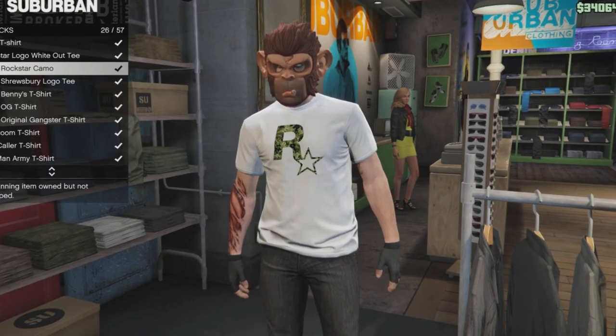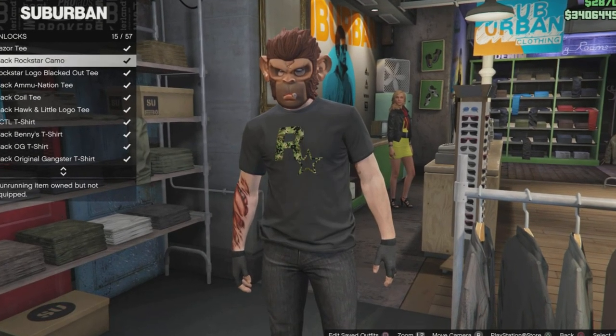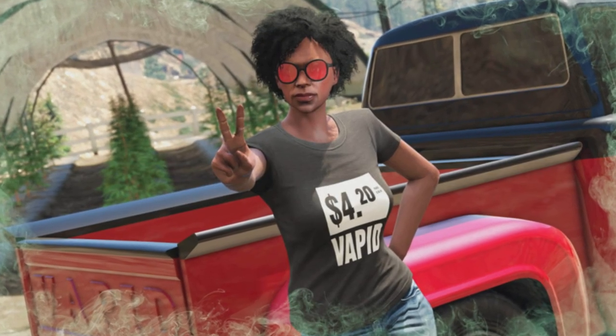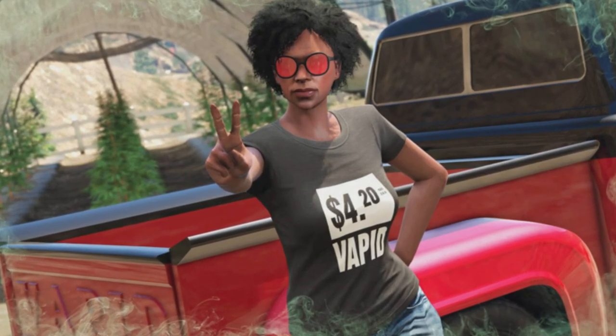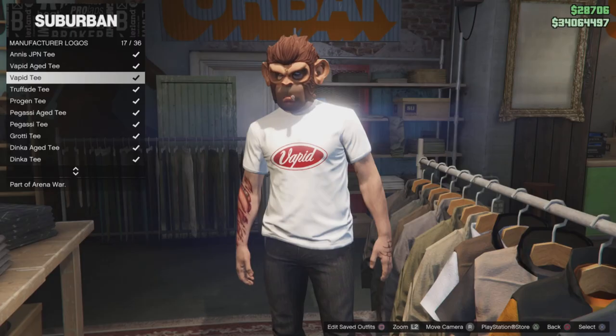Now for logging in, you can get the white Rockstar Camo and the black Rockstar Camo t-shirts. These are quite old — they came out with the Gunrunning update. You can also get the fake Vapid t-shirt, and the Vapid's Den t-shirt, which is the faded version.